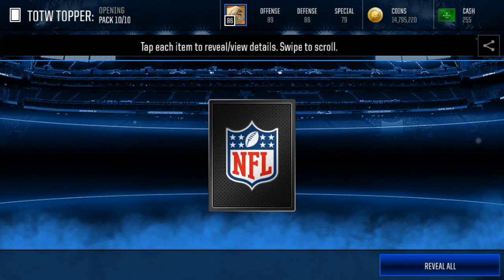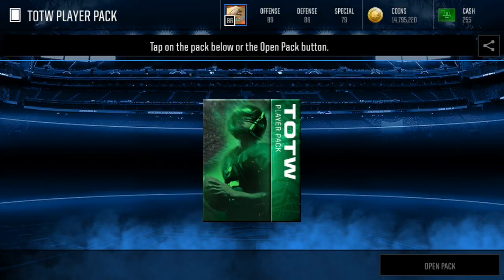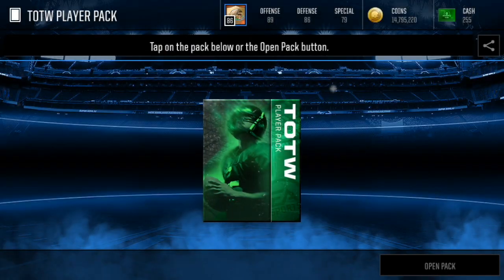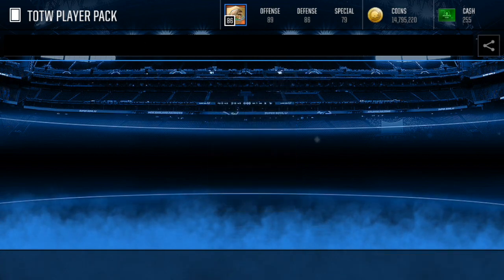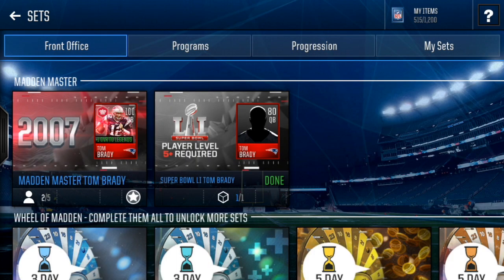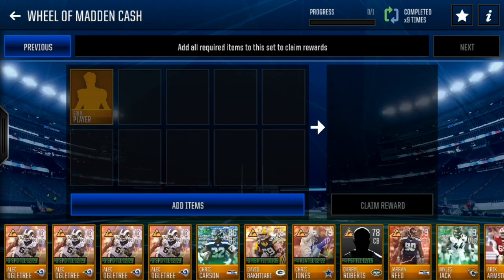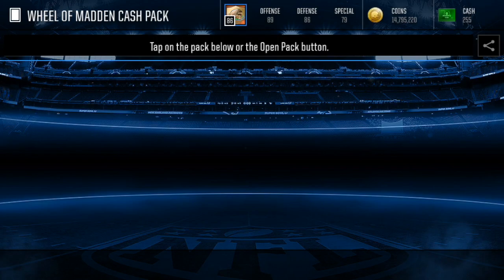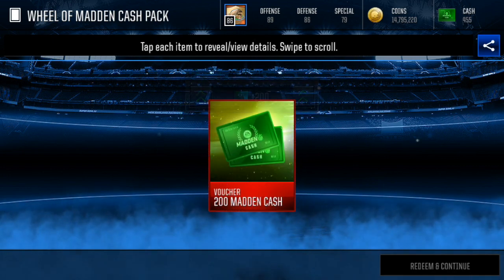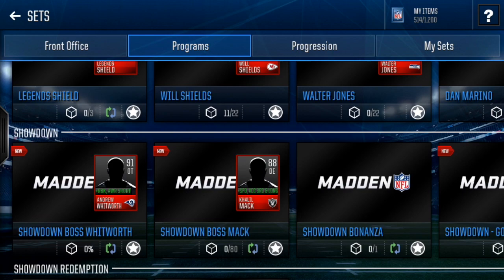Now we're just gonna be getting our roster collectibles — here's seven of them. Let's go see if we can complete any sets. We're gonna get a Team of the Week player pack — maybe an elite. Nope, Traymond Williams. Here's another one — maybe an elite in this one. Nope, Rashad Breland. So in general, I don't think that was terrible — it could have gone a lot worse. We maybe didn't pull many elites. It's not terrible, definitely could have been better, but I'm decently happy with how that turned out. We got some elites and we're probably gonna be able to do some Team of the Week sets.